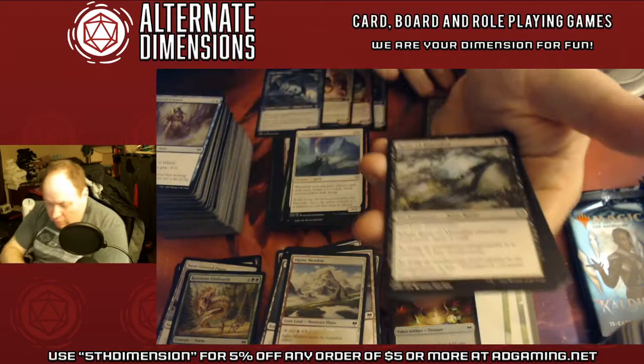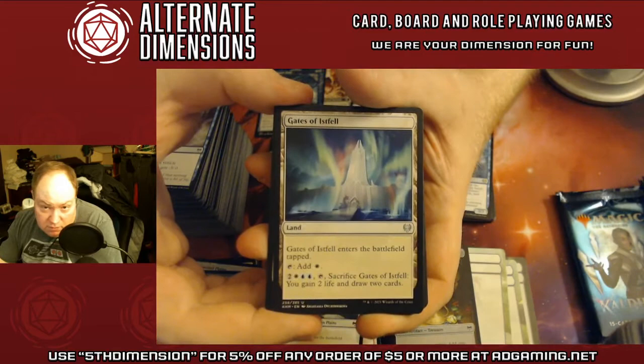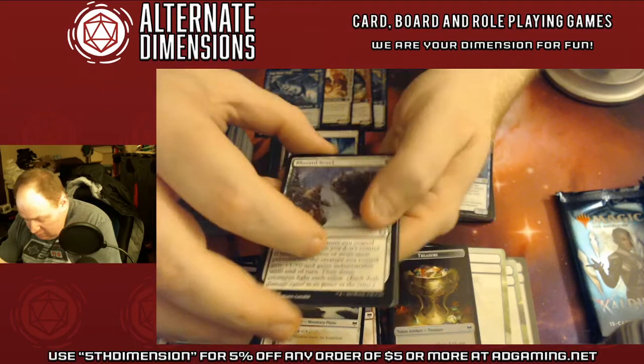Cyclone Summoner. That combos with the gods from Kaldheim but I think they're just spirits. Gates of Istfell — gain two life, draw two cards. Blizzard Brawl — who doesn't like a little fight spell?